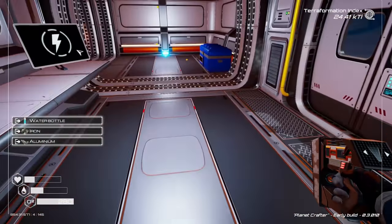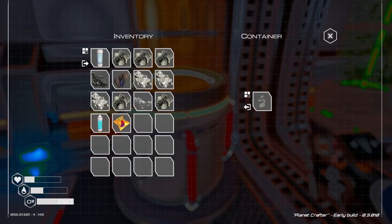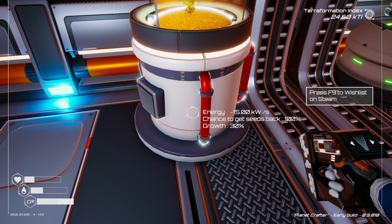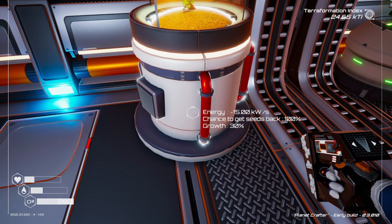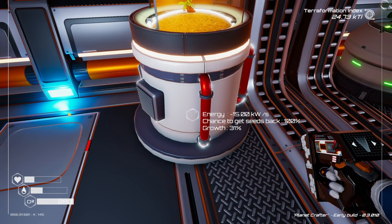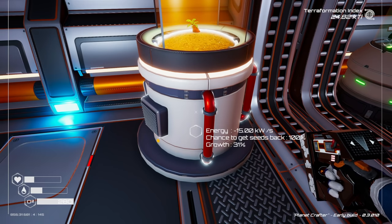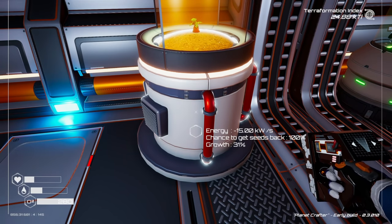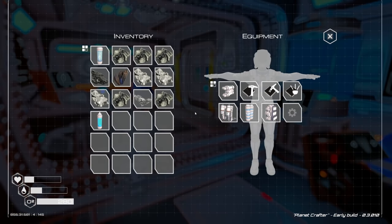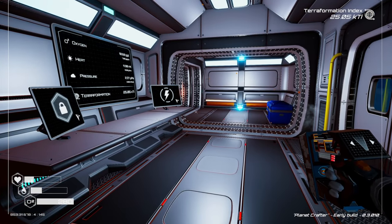Let's just build the one for now, then grab our eggplant seeds and throw them in here. Chance to get seed back - 100 percent, that's good! Growth at 31 percent - we might actually need two of them. We might need to take a trip over to aluminum land.